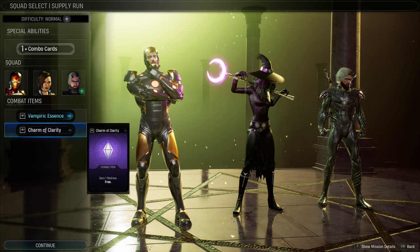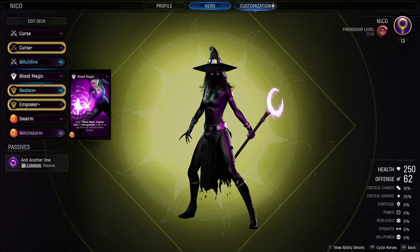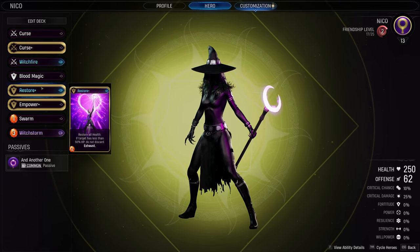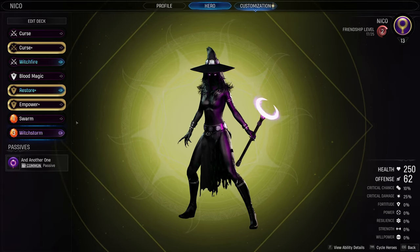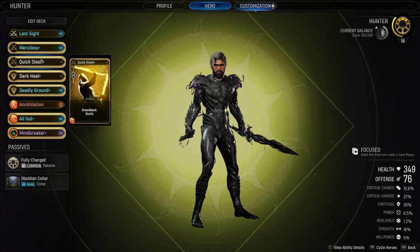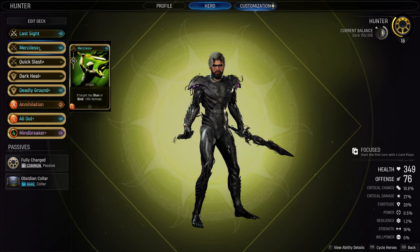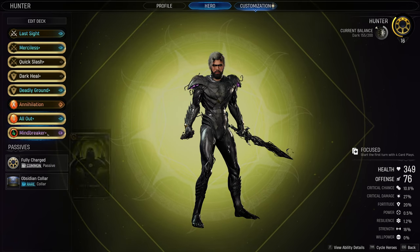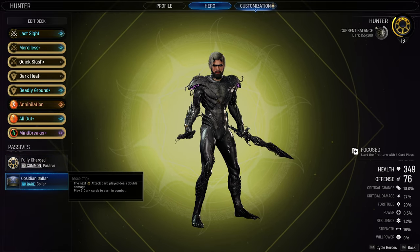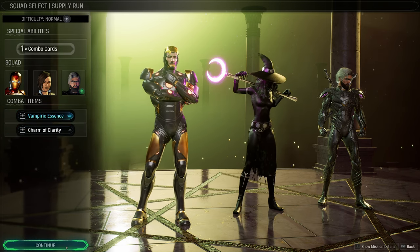With Iron Man we can get a free redraw. For Nico, we've got two curse cards — one upgraded — a Witch Fire, a Blood Magic, a Restore Plus which is very nice, an Empower Plus, a Swarm, and a Witch Storm which I don't think we've played yet. For the Hunter I've thrown in one quick slash since we only have three in the entire deck: one Last Light, one Merciless, Deadly Ground Plus, Dark Heal Plus, Annihilation All Out Plus, and Mind Breaker passives.